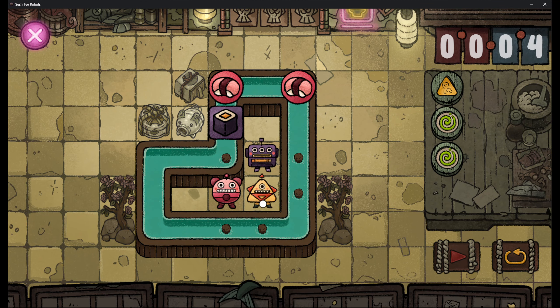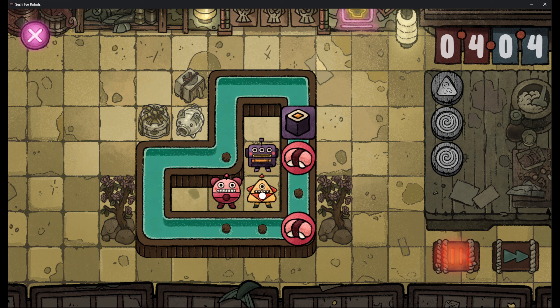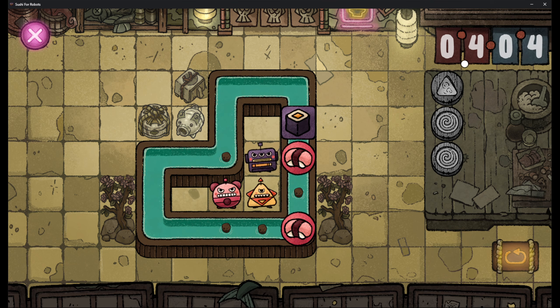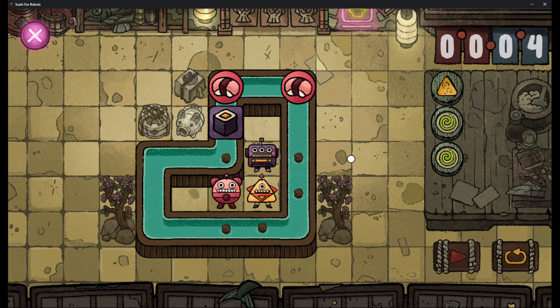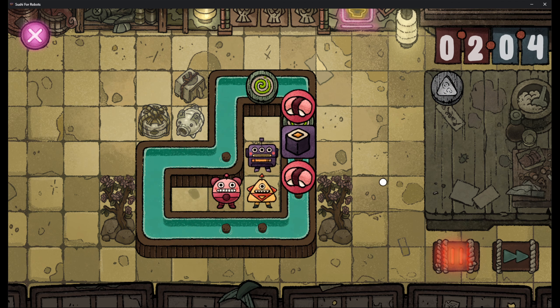Now it's a bit more difficult. We have two pink sushi, one purple sushi, but we have a pink, yellow, and purple robot. So if we play this now, the yellow robot is not going to be satisfied. In fact, no one is going to be satisfied because the time has run out. So we need to teleport one of these, I imagine, to this robot. But that doesn't work because if I put a teleporter here, this thing will also be teleported. So I can put another teleporter here, but then they're just going to go in a circle.